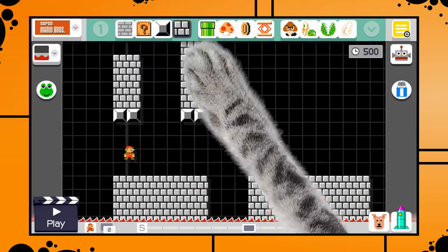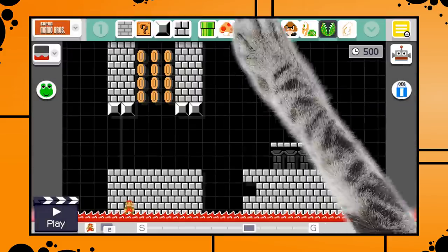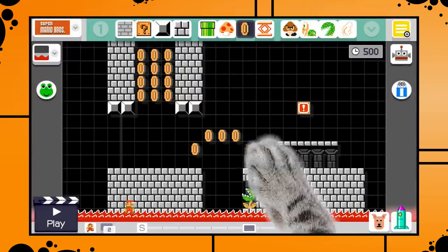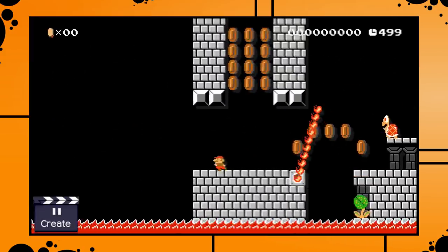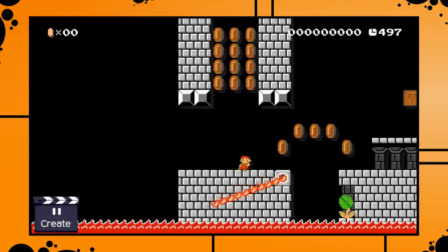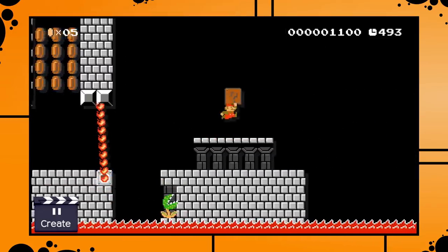The Switch touchpad has a multi-touch feature, meaning it can recognize more than a single touch at a time. This makes it possible to create touch gestures that weren't possible on the Wii U GamePad. No idea if Nintendo plans to implement shortcut gestures — like swiping with three fingers down to undo — but if they decide to do something like that, that could be really interesting.